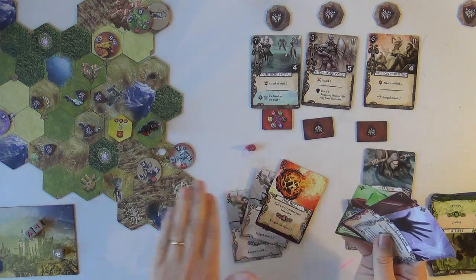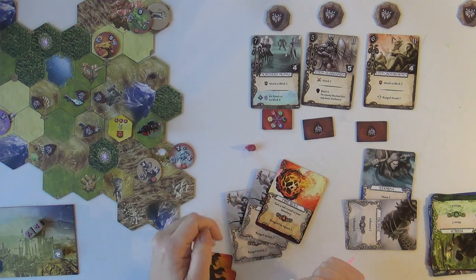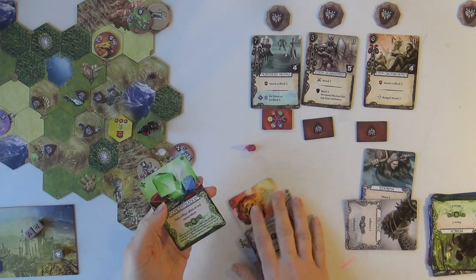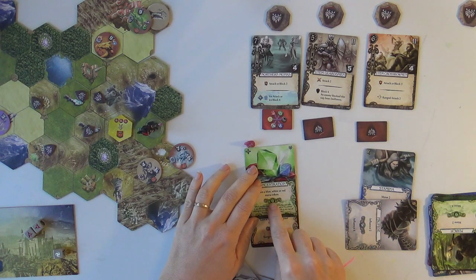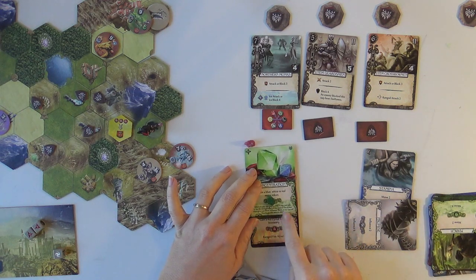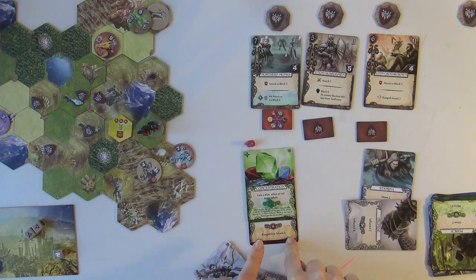As luck would have it, we managed to pull all of our ranged attack cards in this hand! We're going to avoid trying to generate twelve block for this dragon because it's just too high. Instead we're going to get them from afar. Her signature move is going to be concentration - I just adore this card. She's going to concentrate and cast her fireball. I need a green crystal - not a problem, I have one green crystal left. I get to play an action card for the stronger effect for free - ranged fire attack three, plus two more points - giving me a ranged fire attack of five.